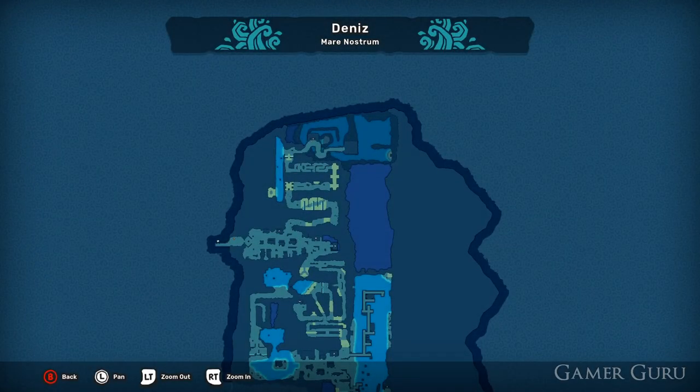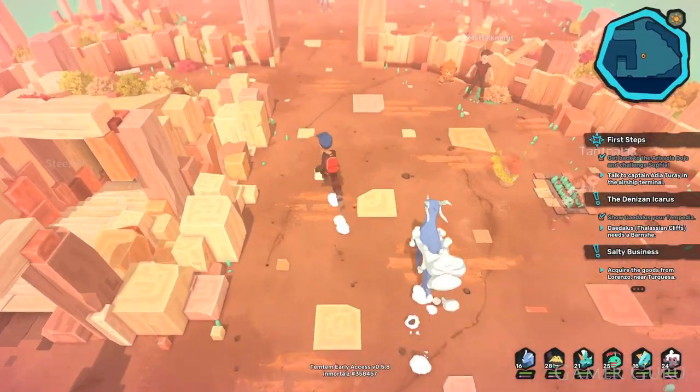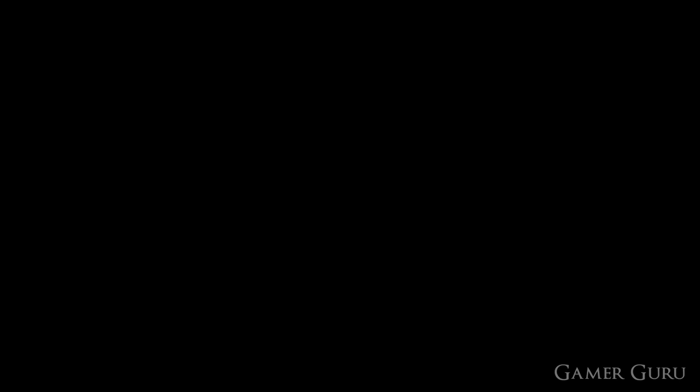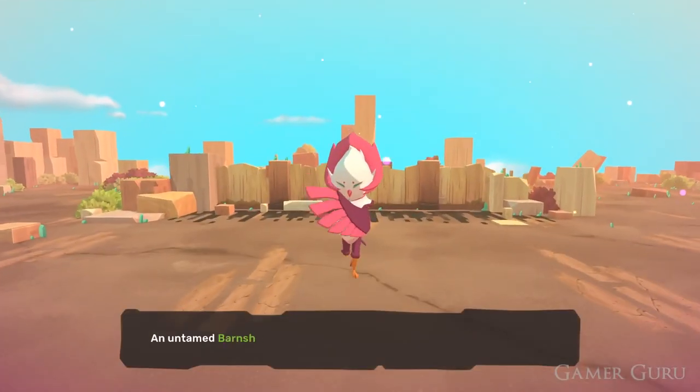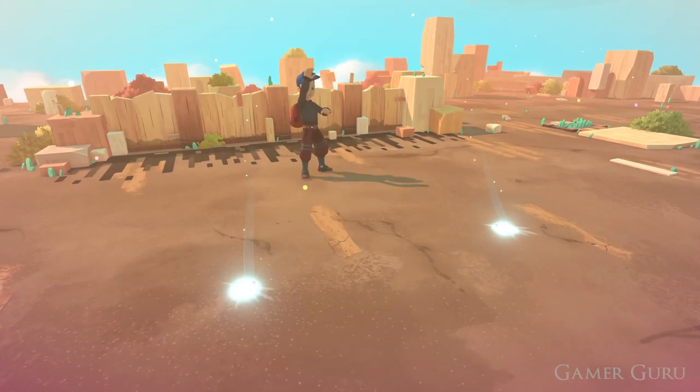If we don't yet have a Banshee, the only known spawn location is going to be right on the top floor of the Windward Fort. Just as a quick reminder, the Windward Fort can be found at the northernmost part of the first island. Walking around on the top floor, we'll eventually come across a Banshee. It is only a 5% spawn rate unfortunately, so it could take you quite some time.